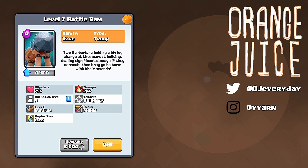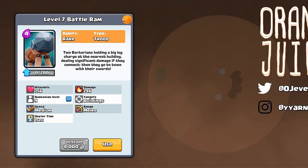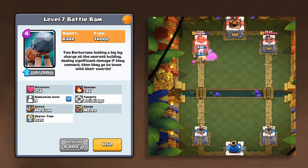At tournament standard, this level 7 rare spawns two level 9 barbarians. A level 7 Barbarian Hut also spawns level 9 barbarians, so they should scale the same. It'll charge like a Prince, where it deals double damage. The Battle Ram ignores troops and goes straight to the buildings. Once it hits the building, the barbarians start attacking it. Just like a Prince, the charge did double the damage. Thanks for watching — stay tuned for more quality OJ.